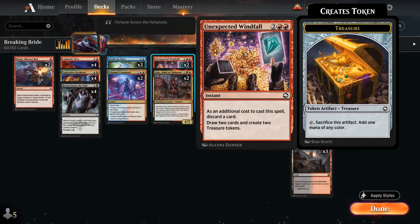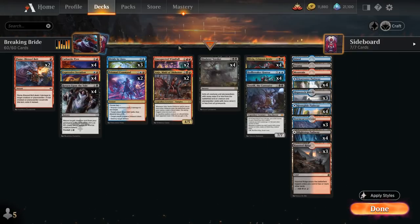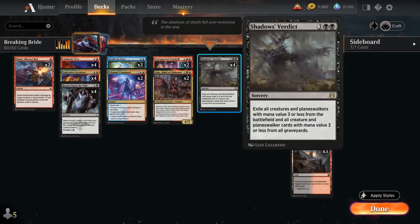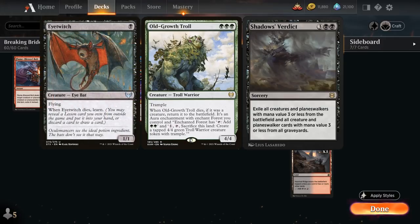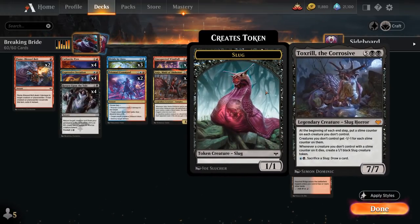We have the full playset of Shadow's Verdict as our sweeper, exiling all creatures and planeswalkers with mana value 3 or less from the battlefield and all graveyards. This is a one-sided sweeper since our deck has no creatures with mana value 3 or less. It also avoids death triggers from opposing creatures, like Old Growth Troll not triggering and Eye Twitch not getting a lesson.